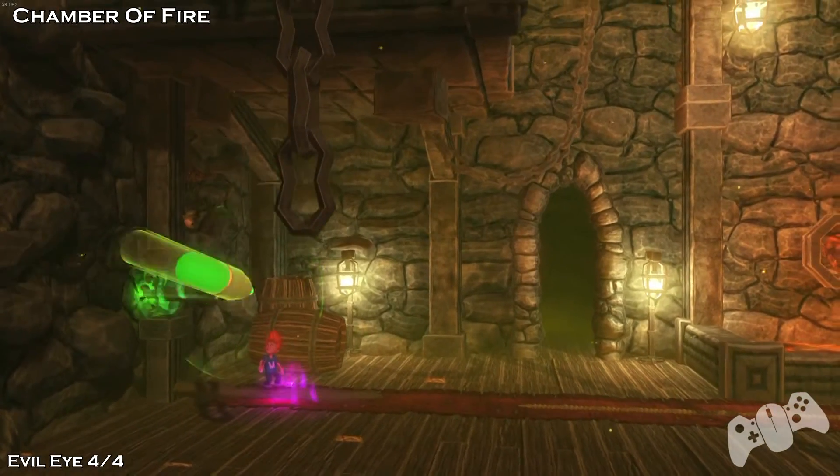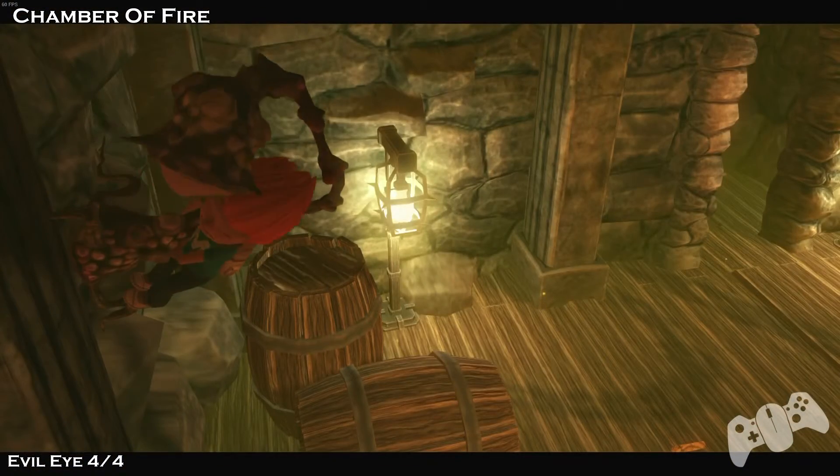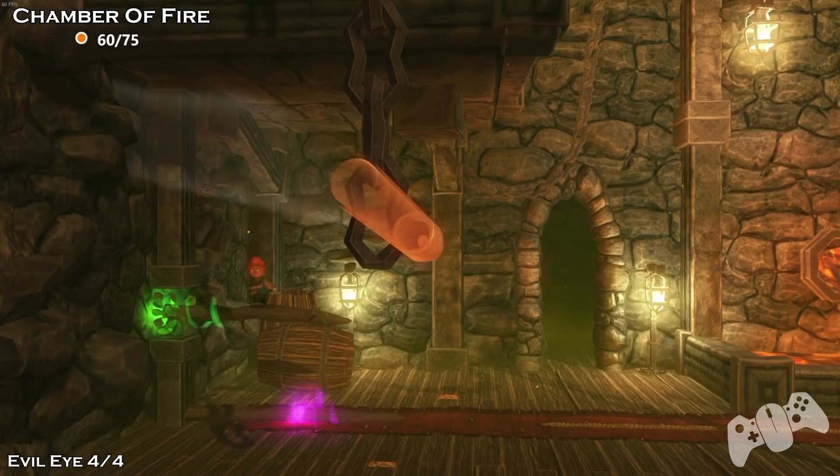Smash the platform, then there'll be a branch we can pull out from there. Jump up and grab the Evil Eye 4. I'll see you guys and girls in chapter 6!